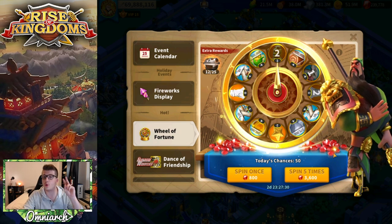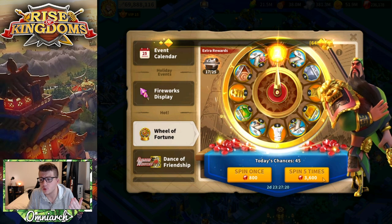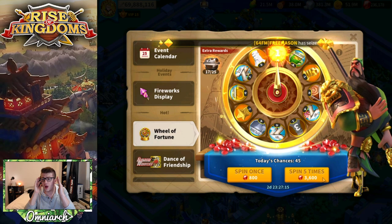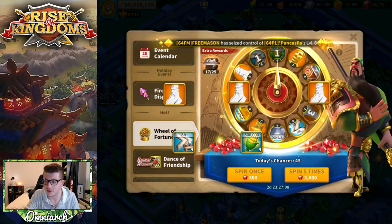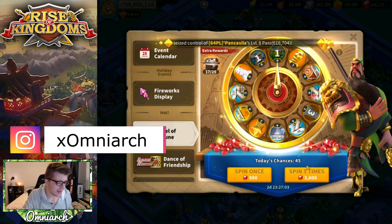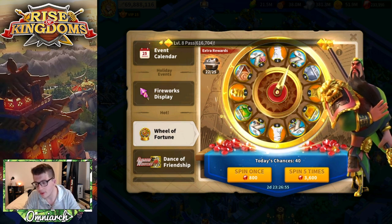Let's claim our extra reward — this is exciting. We have five more Guan Yu sculptures now. Remember, we started the video with three. Let's do another five-spin. Oh my god — I thought it was gonna hit the 8-spot, I would have lost my mind! Yes — this is what we're going for, we need as many of these as we can get. I have to knock on wood because I don't want the wheel of fortune gods to punish me.